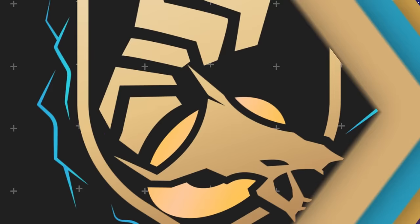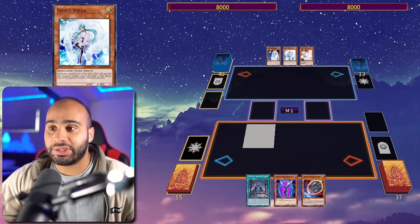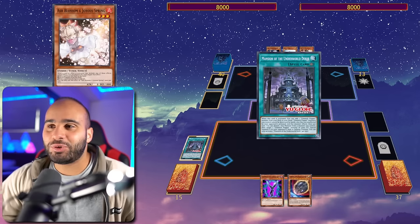Let's get into combo number one. You can FTK with two cards through Ash, Valor, and Mourner, because those hand traps do absolutely nothing if you have the field spell. It's crazy that your opponent could have three hand traps and it's not enough.